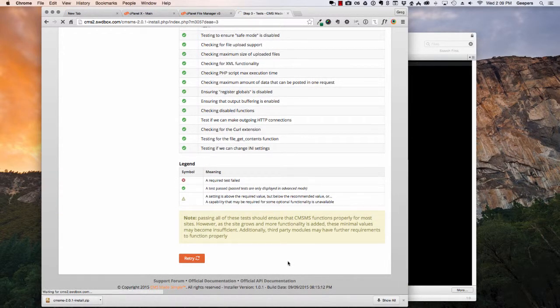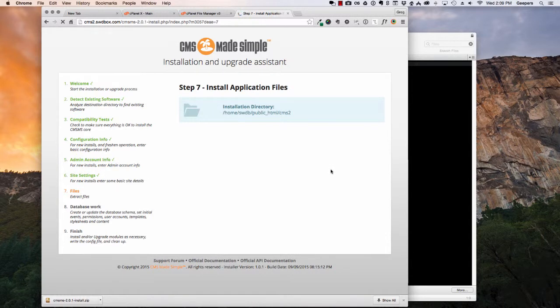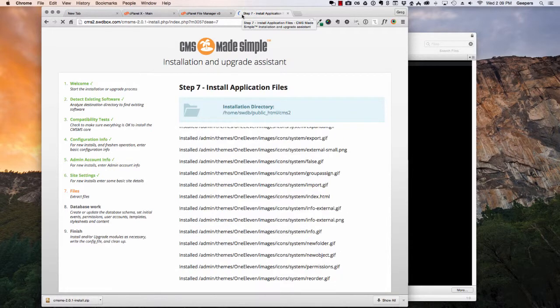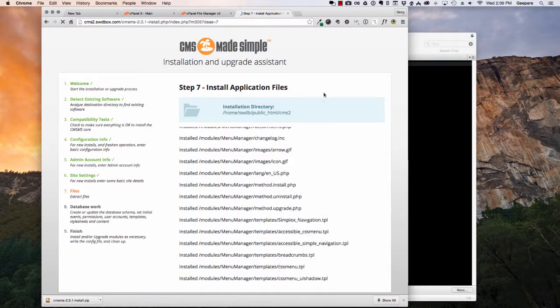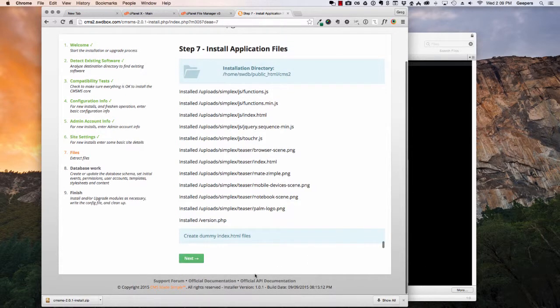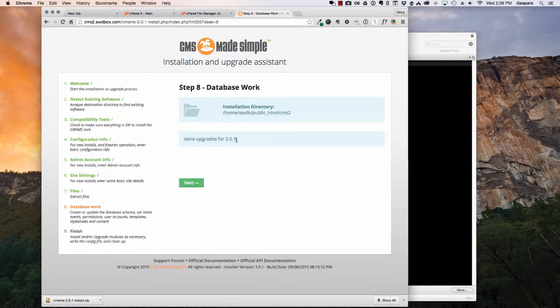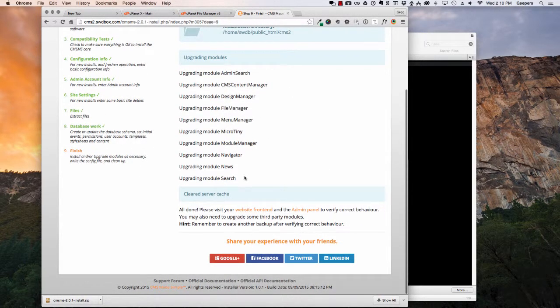Retry. Okay, we're going to pass — so next step. Still processing, we'll see what it comes back with. This is just spitting out everything that it's dropping in. And once it gets to that point, my recollection is it's complete. Done upgrades — next. Upgrading modules, cleared server cache.